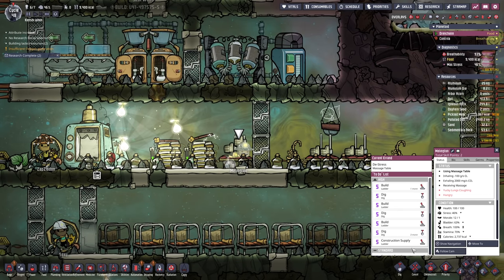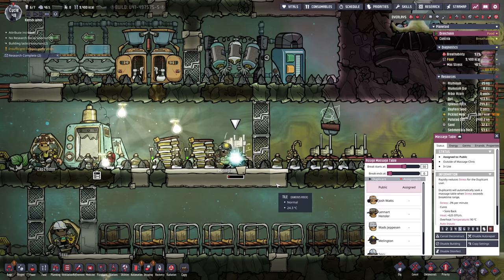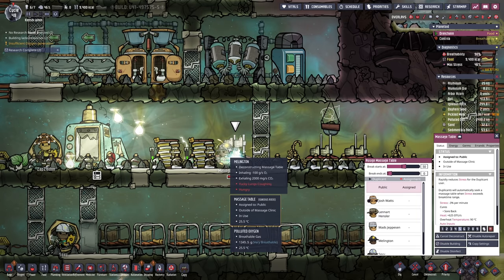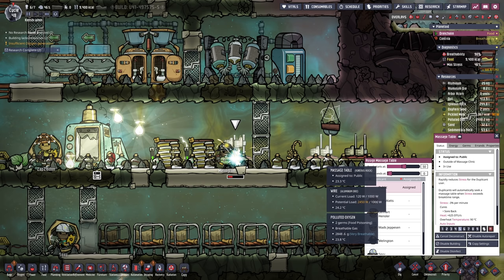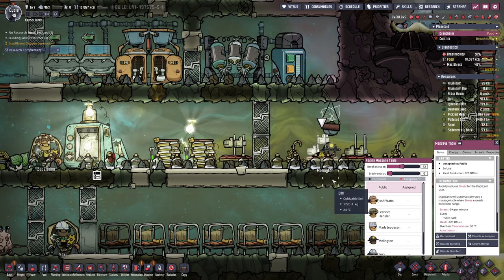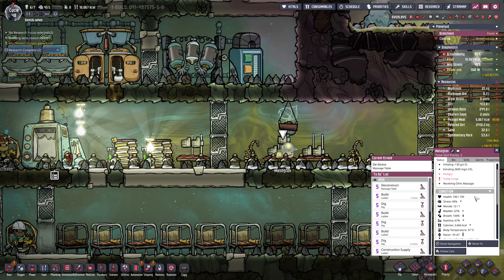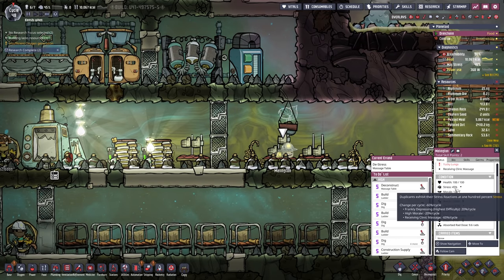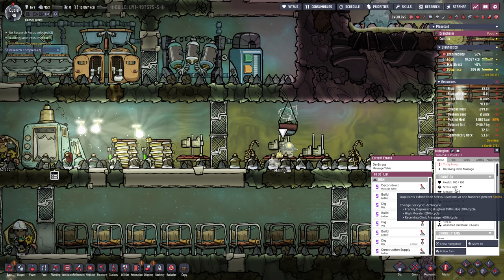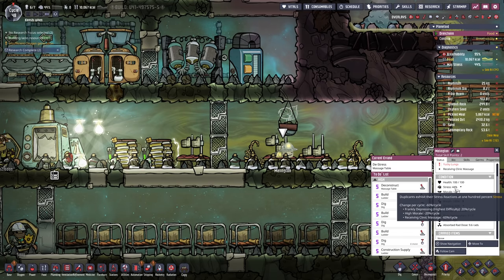That means we can deconstruct this table — we don't need it anymore. Millington can get onto one of the other ones. What's your stress at, Millington? 46. We're gonna chop that down just a little bit — hop on. And immediately, that should give them a better go of it. Last time they were getting minus 30%. Now they're getting minus 60. Double the stress reduction — that is so worth it.